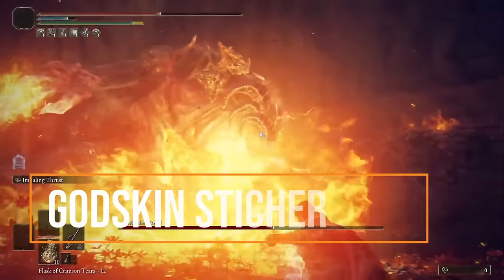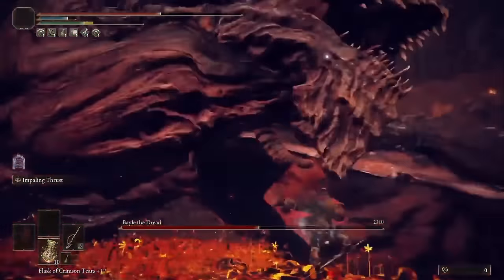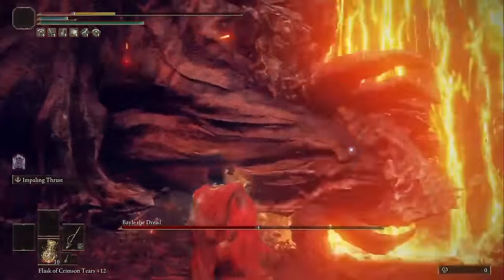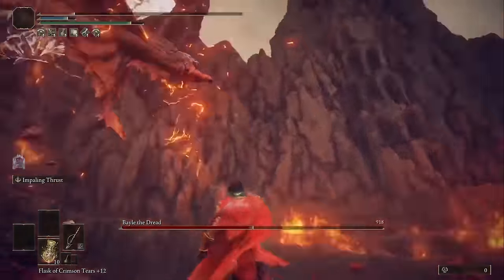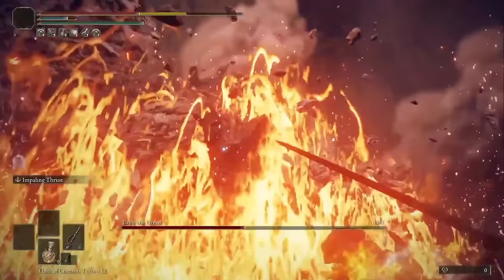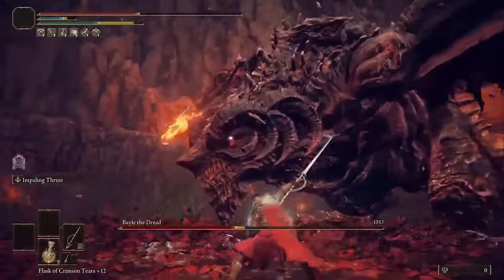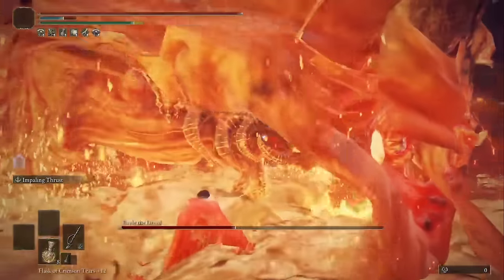The Godskin Stitcher is used by the Godskin Nobles, followers of the Gloam-Eyed Queen who use black flame capable of killing the gods. These sick individuals wear the skins of the gods and people they hunt — they flay them alive and wear them as clothes. Fromsoft really are some twisted people, but they do have some of the most interesting lore. I think you guys should check out Smoughtown because he has a lot of in-depth videos on it.